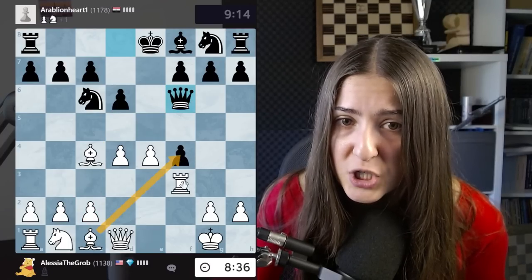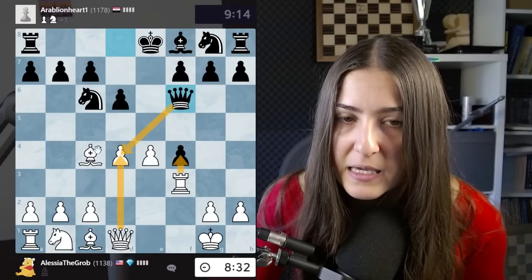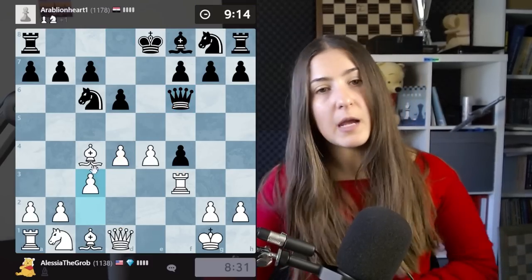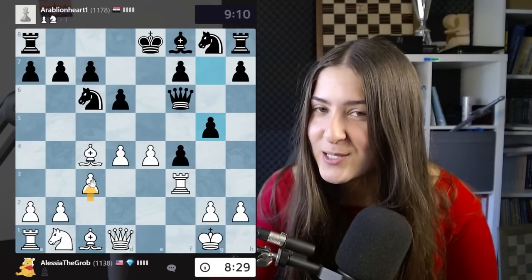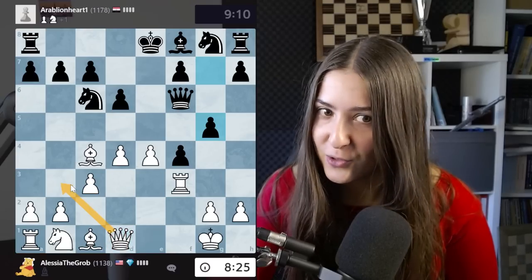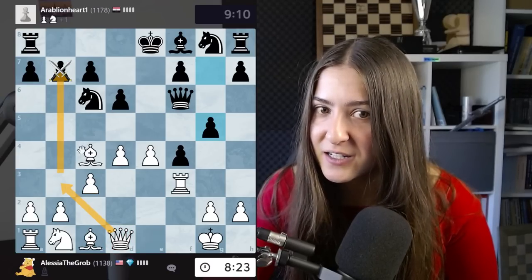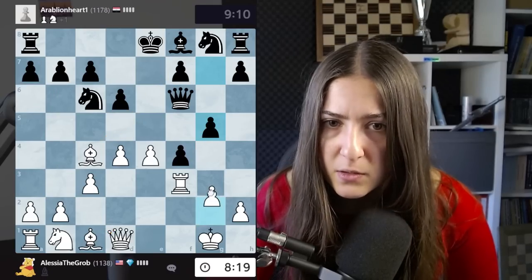My opponent plays queen f6, going for some attacks and attacking this pawn. I don't think that's really good. I could think about taking with the bishop or the rook, but I'll play c3. I'm still not taking back that pawn - I don't care. The move c3 is opening up another diagonal for the queen, which could sneak to b3 attacking two pawns at the same time.